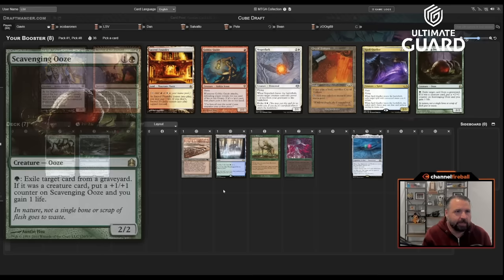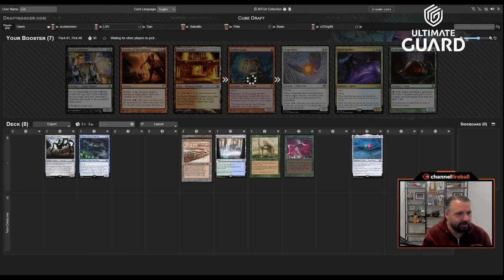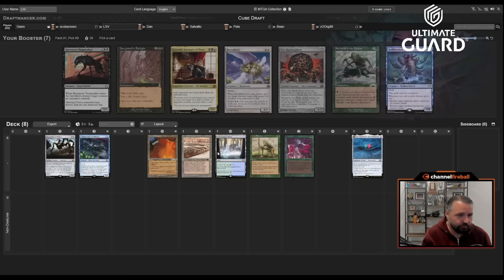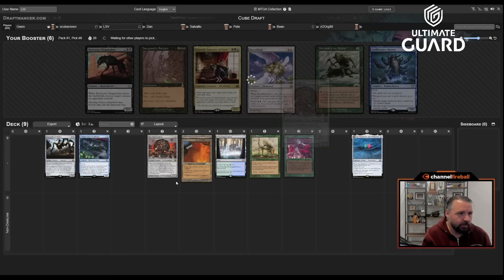There's City of Traitors — I like that one. Passing Scavenging Ooze. Bonfire is decent but Channel-Bonfire isn't really a combo. Let's take City of Traitors. That was pick eight. Myr Battlesphere is not terrible to Channel out and good in the artifact theme. There's also Hellbreaker Horror, Leovold, Revel in Riches — but we're balling out with Battlesphere.